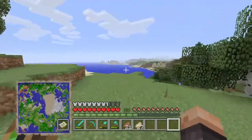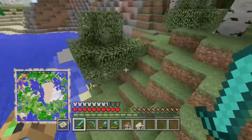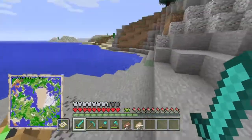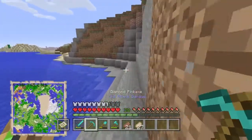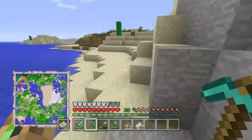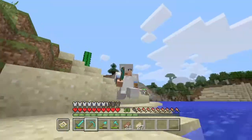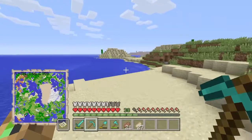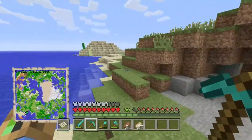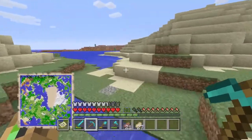We're going to the desert temple with the TNT trap, so we have to be very careful going down there. I don't want to blow up the loot because there could be diamonds, horse armor, saddles, enchanted books, emeralds, bones, rotten flesh, and maybe even some sand. We're going to find out when we get there. It's right on the edge of the map.